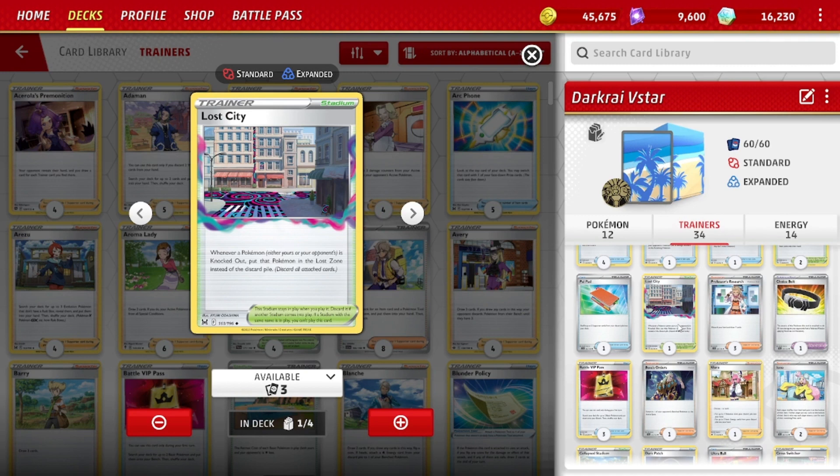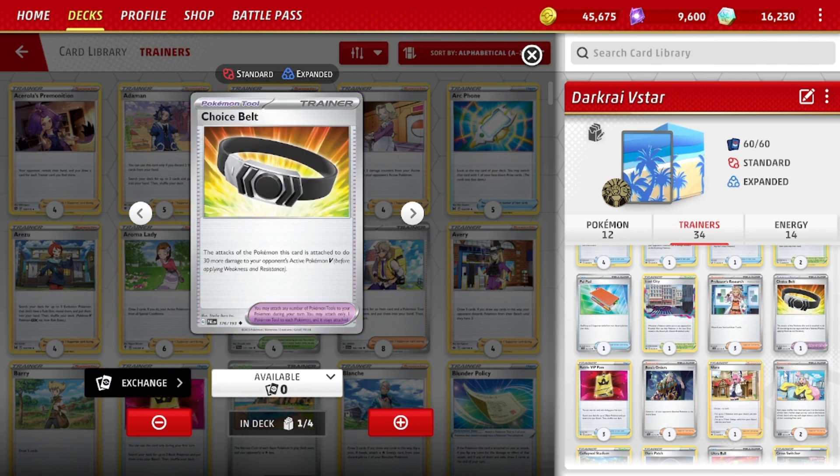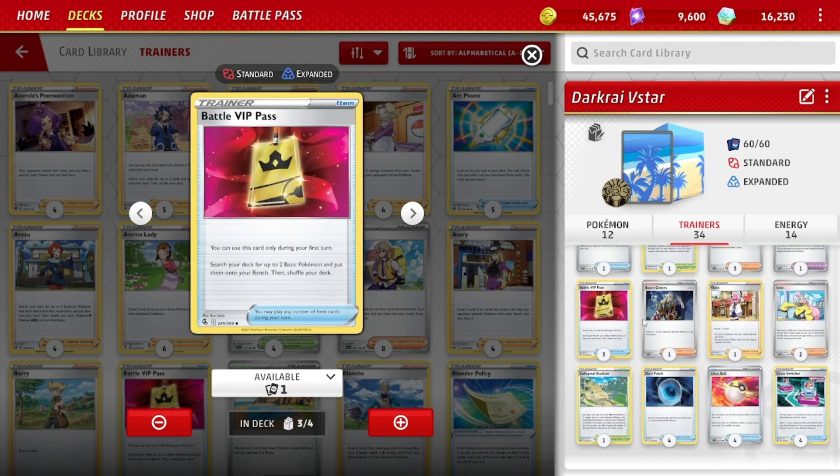Lost City as a bump to Path — Pokemon that are knocked out go to the Lost Zone, so it's useful for some matchups. Three Professor's Research, really good for setting up early. One Choice Belt — we need that extra 30 damage to KO Vs, particularly V-Stars, or the basic V with Galarian Moltres V. That 30 extra damage can be very helpful on the Darkrai V-Star. Three Battle VIP Pass — just getting basics in play helps the deck; it gives more bang for the buck on turn one.